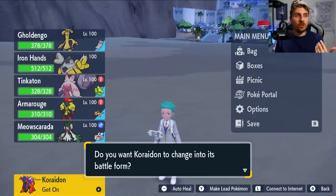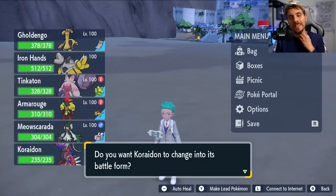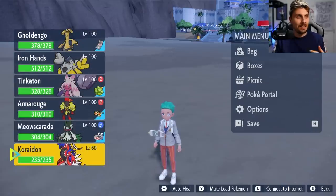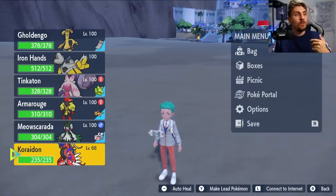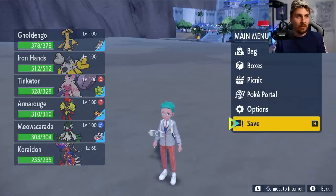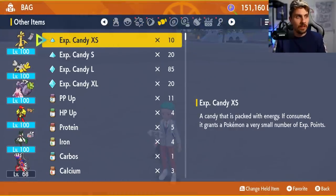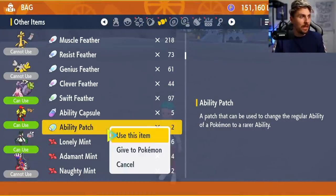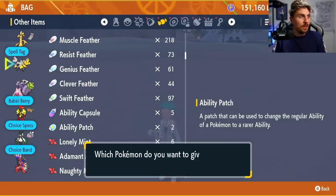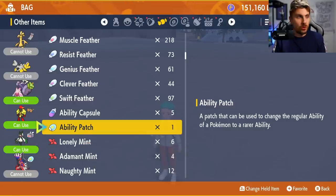The next thing we want to do is turn your Koraidon or Miraidon into its battle form. Of course, you've got to be in the postgame to have access to this. Once Koraidon is in its battle form, you want to come into your bag and then choose an item you'd like to duplicate. I'm going to choose the ability patch because it is probably the most high value item that we can get in the games and it's a good one to duplicate.